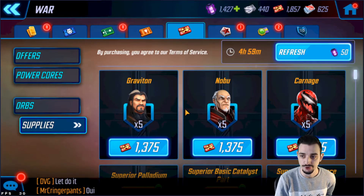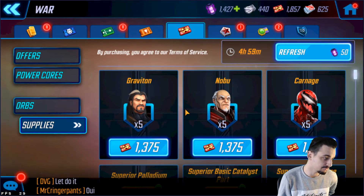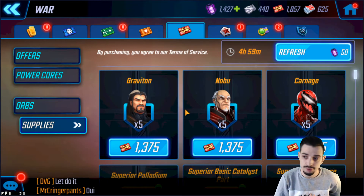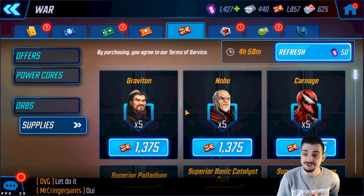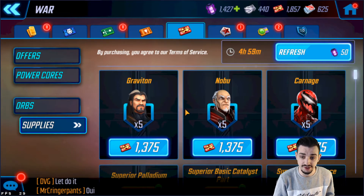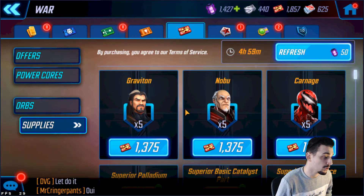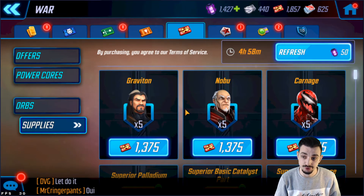I wouldn't recommend going for Graviton here. Cable is also in the War Store for X-Force, and he also has a node. There are some minions which are pretty useless. Pyro is part of Brotherhood 2.0 for Magneto. Mr. Sinister is a great character — I really recommend getting him with your war credits, at least try to unlock him while you work on the rest of the War Store. He has a clone ability where he can clone enemies, which is really nice.